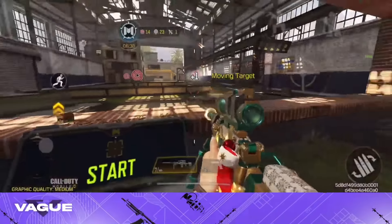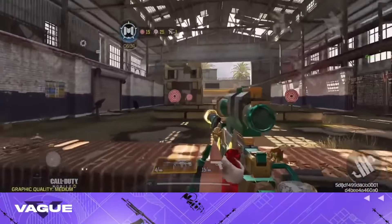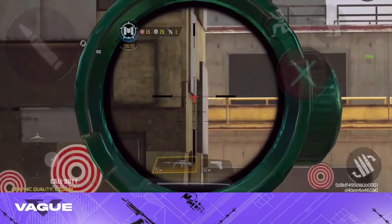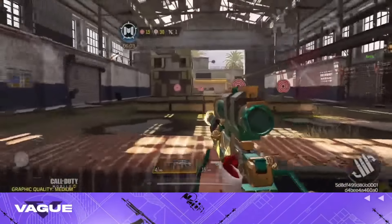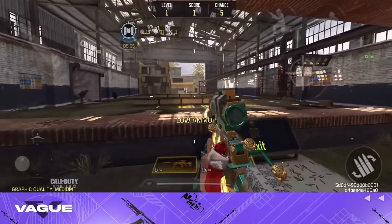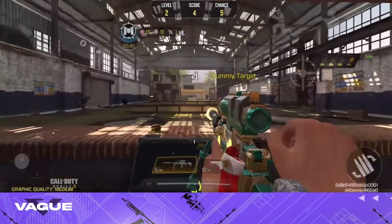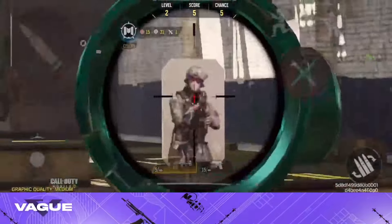Now even though most of my viewers are AR and SMG players, some of you are sniper players — and this training room is also perfect for you, since it helps with tracking, reaction time, and flicks. I can practice flicks like that — perfect flick. With the start minigame using a sniper it's actually way more fun than an AR, since AR is more spray and pray. With a sniper it takes skill — you have to direct your crosshair to the center dot, pre-aim, and shoot, which is great practice for reaction time and crosshair placement.